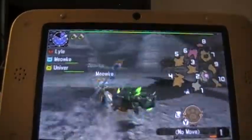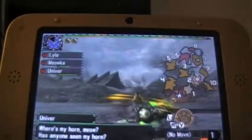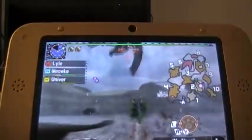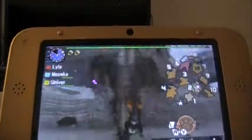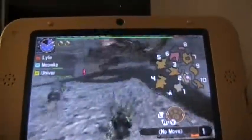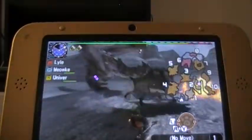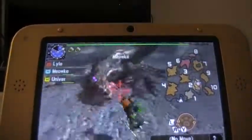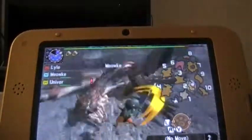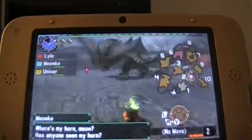Alright, he's charging again and flying again — classic Rathalos. Looks like he went for a poison talon attack. I can never dodge those charges. Oh wow, we really are kicking his ass — he's limping away in agony.